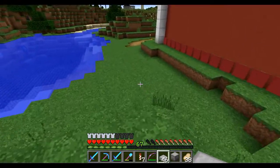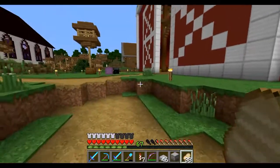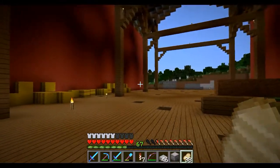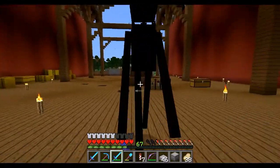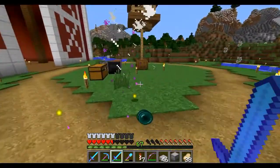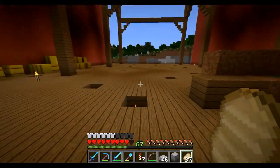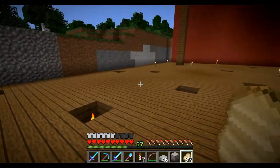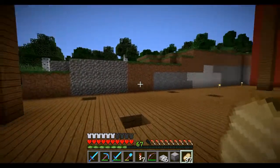If you saw my redstone video on Sunday, I designed a pretty cool automatic wheat, carrot, and potato villager farm. I'm going to be placing that somewhere in this barn. It needs about 10 blocks of space in diameter. The villagers do all the work for me. The only problem is I need to supply it with bone meal, so I'm going to go back to my slime farm slash mob farm over there and do a bit of AFKing to build up my bone supply.